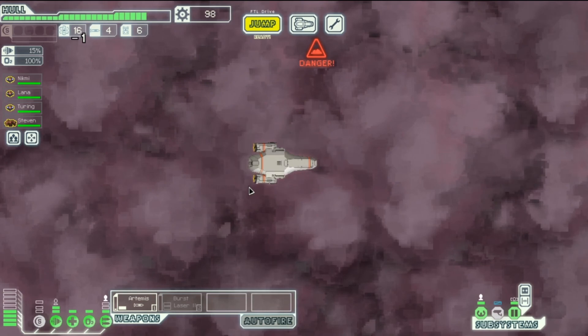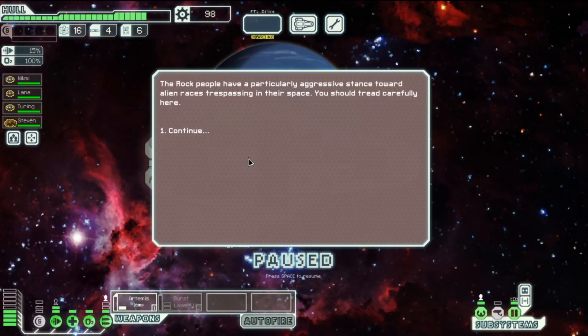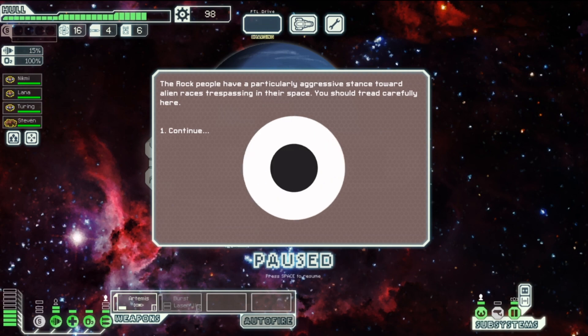Rock territory — we've got a rock guy on the crew! Rock people have a particularly aggressive stance toward alien races trespassing in their space — we should tread carefully. Okay guys, thank you for watching — I'm going to leave it here. I hope you enjoyed it and I'll catch you in the next one.